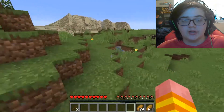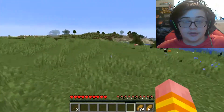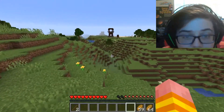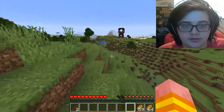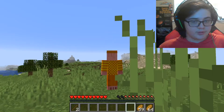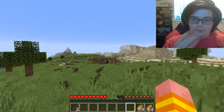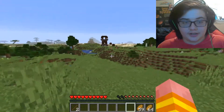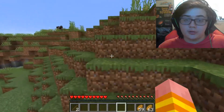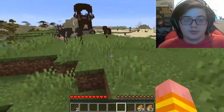Now going back the other way from spawn — instead of going straight to the desert village, you're going to come over into the grassland area. And there will be a pillager outpost right here, so you can get some pretty good loot. At the pillager outpost, there's normally always an iron golem that's been captured, so that's even more free iron you can get. Plus if you free the iron golem, he can help you fight the pillagers. Yep, there's an iron golem right there.